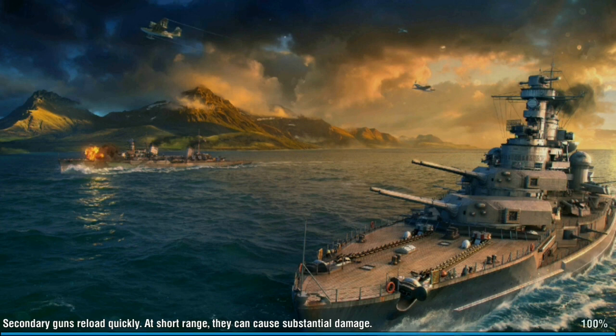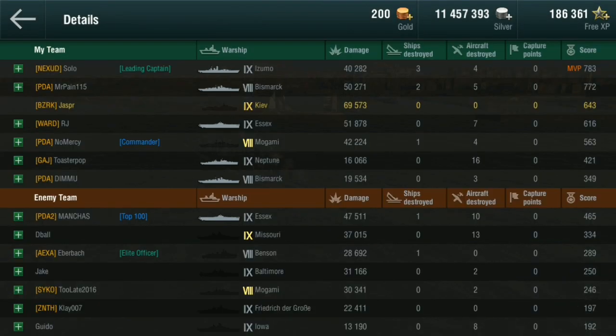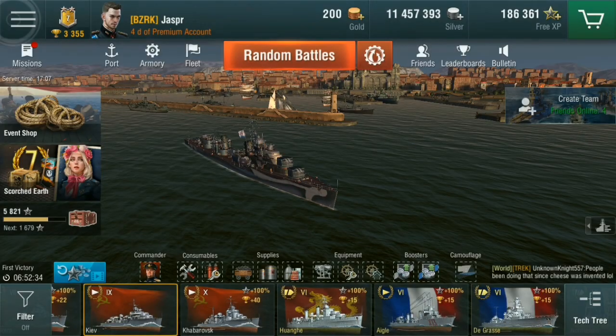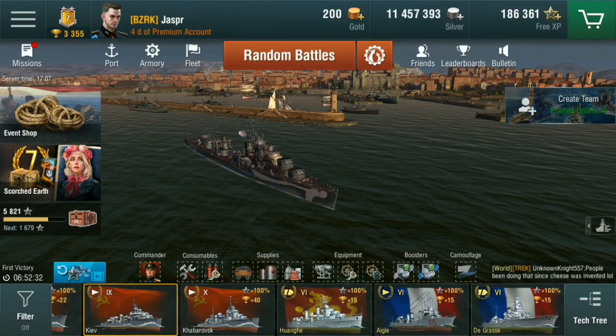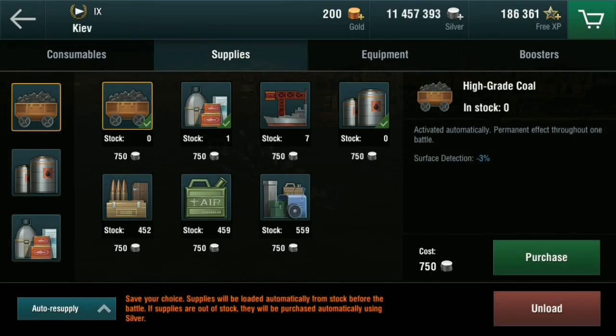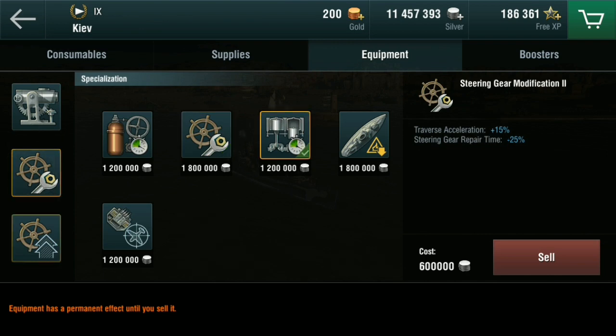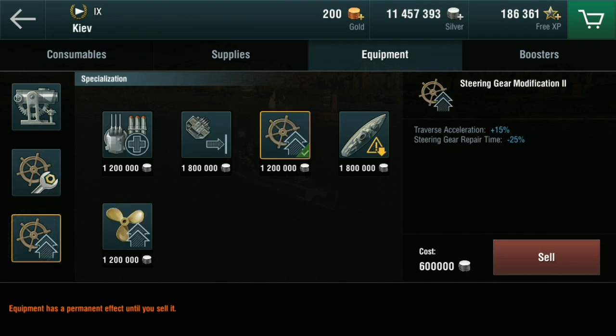The Kiev is a great little ship — very nimble, great guns, fantastic spread, good torpedoes although very short range. He gets the Nameless Hero award for the most damage at 69,000 — quite a scrappy match but he certainly did his damage. He'll now take you through his loadout so you can see how he's got it set up, so if you want to set up your Kiev the same way, stay tuned.